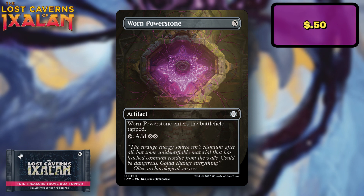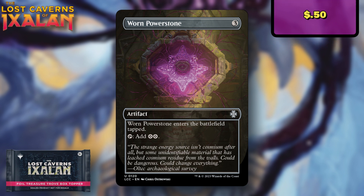Worn Powerstone is another $0.50 card with a ton of prints. It's a cool-looking card and has its uses without a doubt, but again it's just not the best choice for a box topper slot.